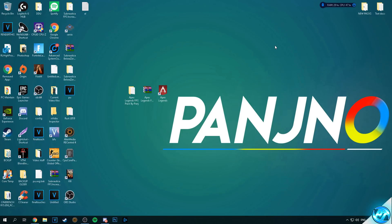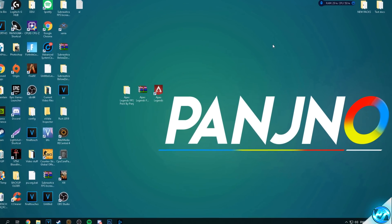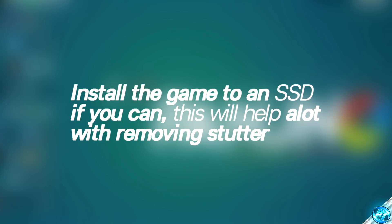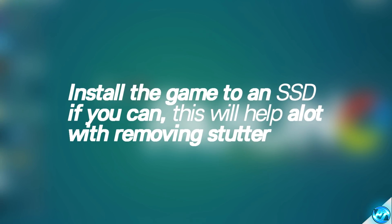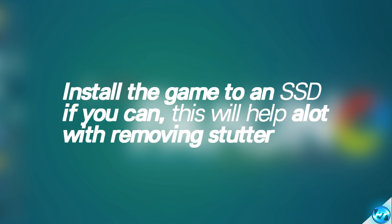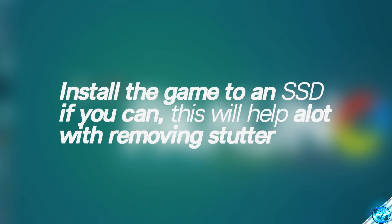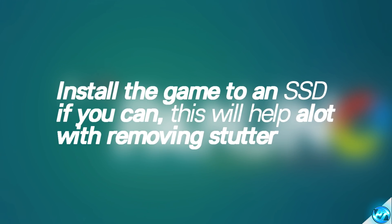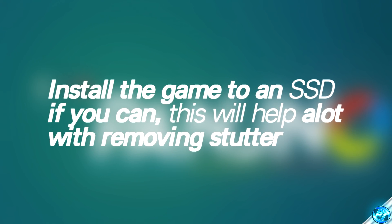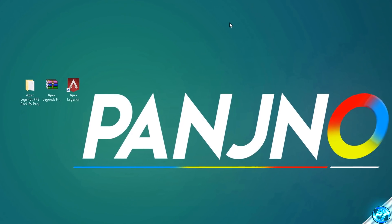To start off, we're going to be making sure that Apex Legends is installed in one of the best locations on your PC. If you're currently running the game and it's installed to an old slow hard drive, I'd highly recommend uninstalling the game and placing it either onto an SSD, NVMe SSD, or one of the newer faster hard drives you might have installed in your system. If you're not entirely sure whether you have an SSD, take some time to have a look around and really do consider placing this game on a faster or newer drive if possible.